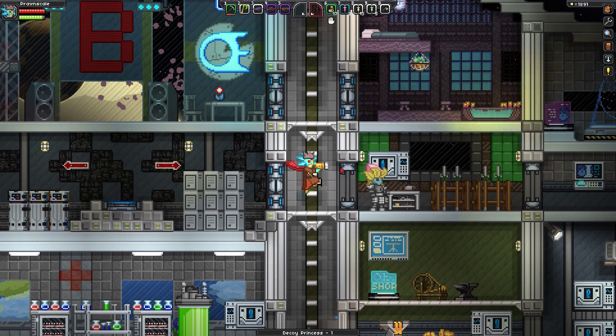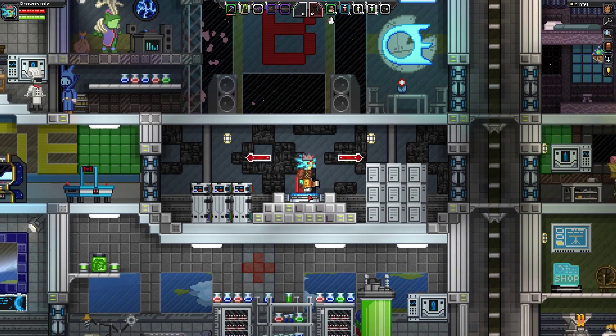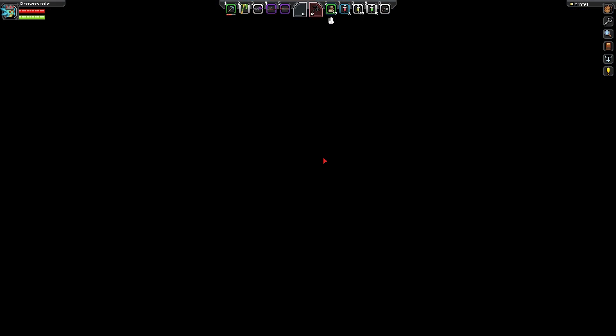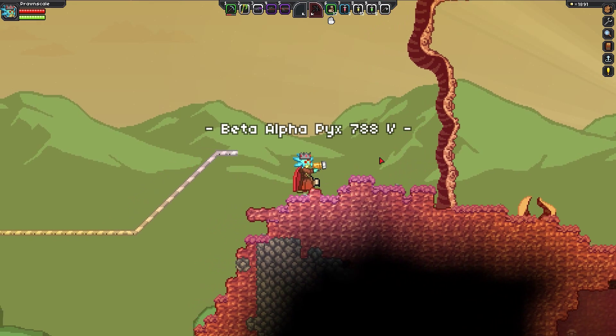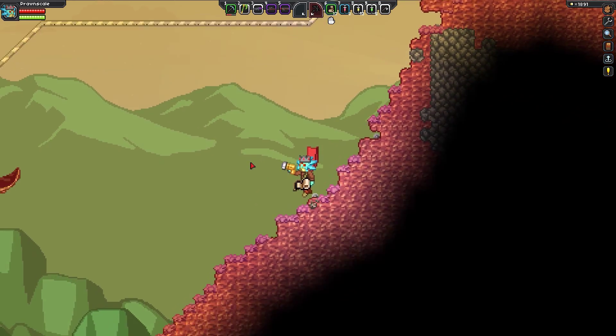Then we'll fight the boss here. Should we go down to the home planet to fight it? Let's do that. We'll head over to our teleporter — it said it is home — so we should be able to whizwarp there. And yes, it is home sweet home in the beta sector.